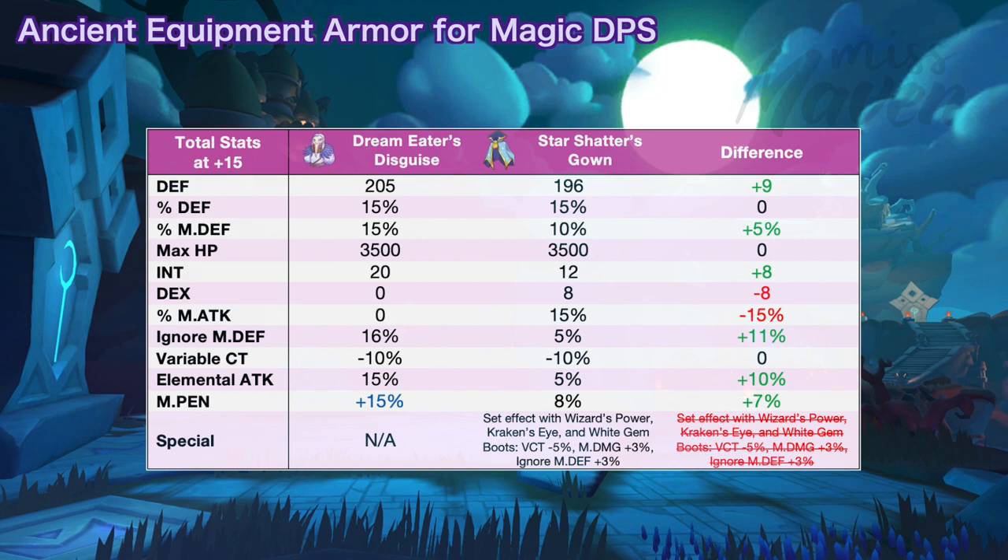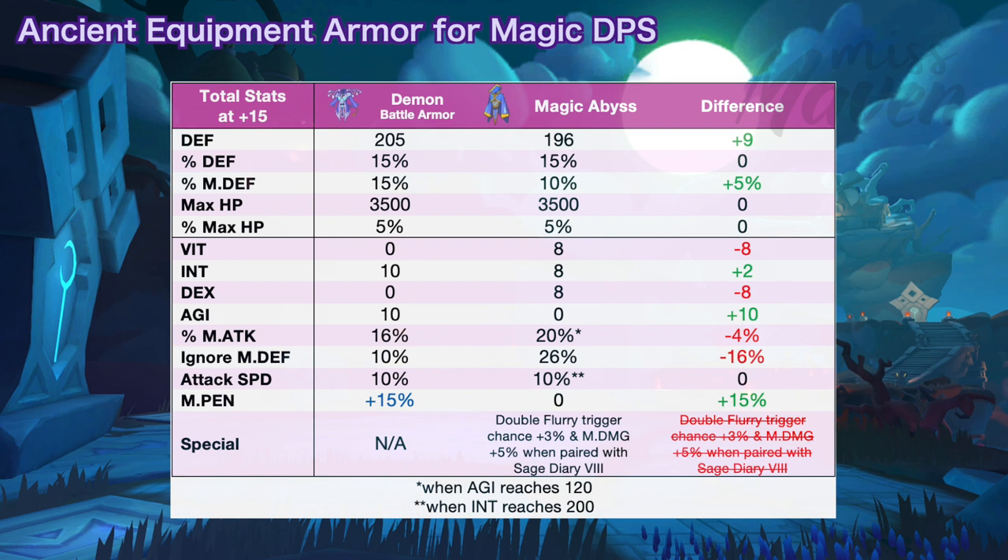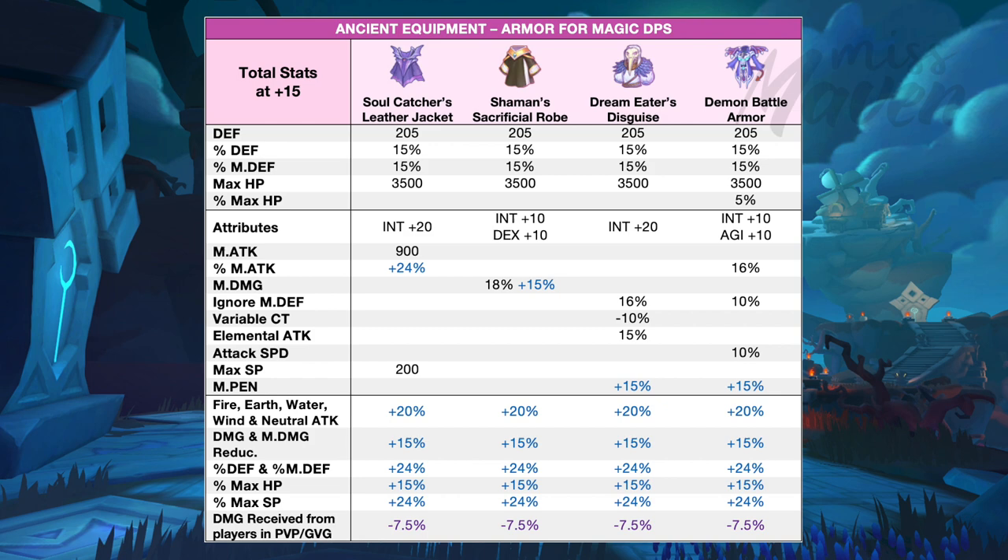And last is the Demon Battle Armor for boosting magic attack by 16%, ignore mdef by 10%, and attack speed by 10%. You may also get plus 15% mpen which is the perfect random attribute for this gear. This armor is good for magic auto attack builds such as the bolter build of condomancer. When comparing it to magic abyss, Demon Battle Armor will be better in terms of DPS since the 15% mpen is more important than the 4% magic attack, 16% ignore mdef, and set effect with sage diary lost. The other random attributes that you can get from these armors are as follows. The additional 20% fire, earth, water, wind, and neutral attack random attribute is also good to get for improving your DPS.